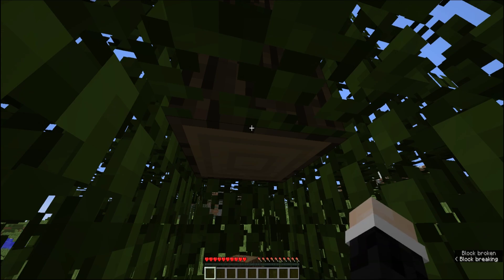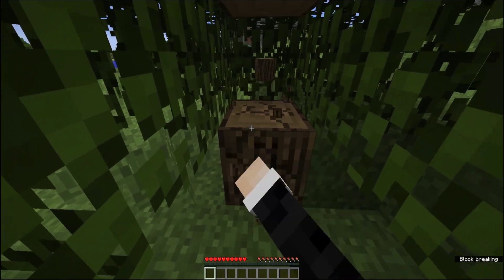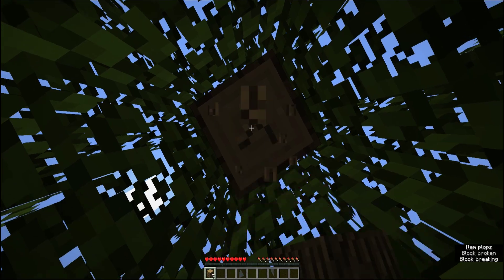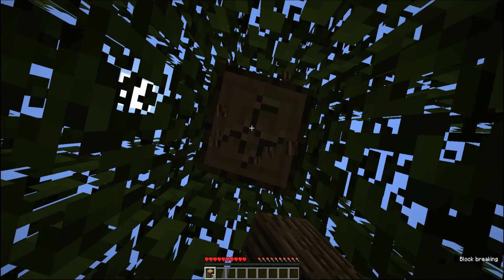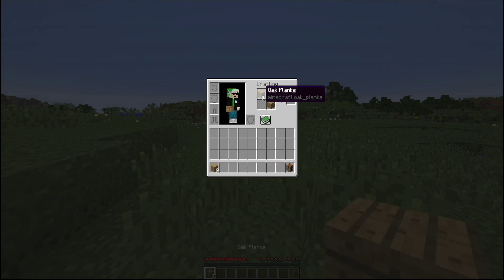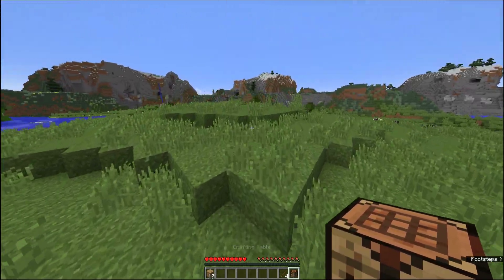Wir fangen einfach mal an. Ich hole mal diesen Baum hier. Ihr habt gerade gesehen wie ich die Welt erstellt habe – Open to LAN ist aus, nur damit kein anderer Spieler in dieser Welt ist.